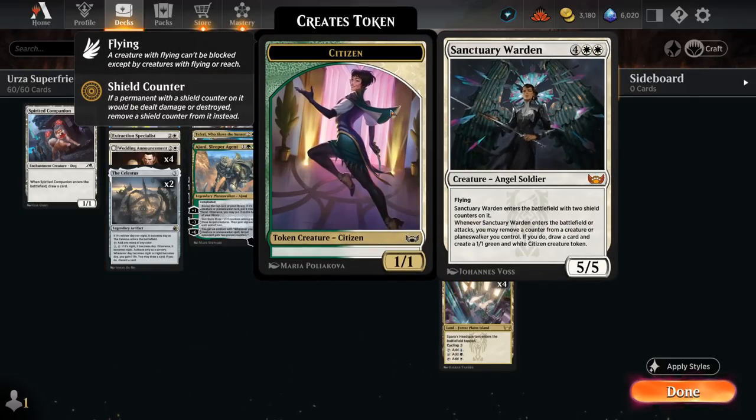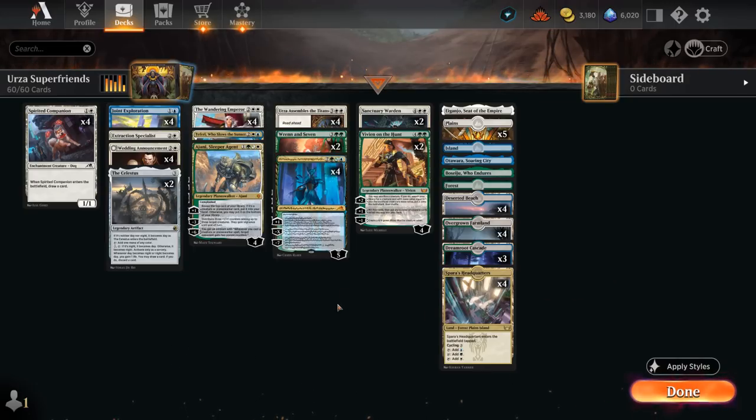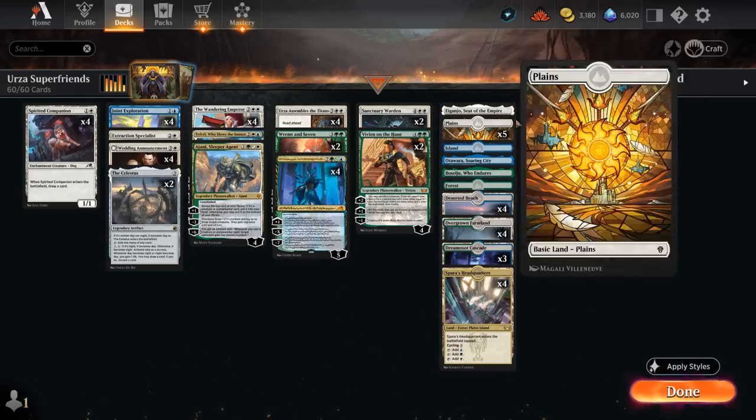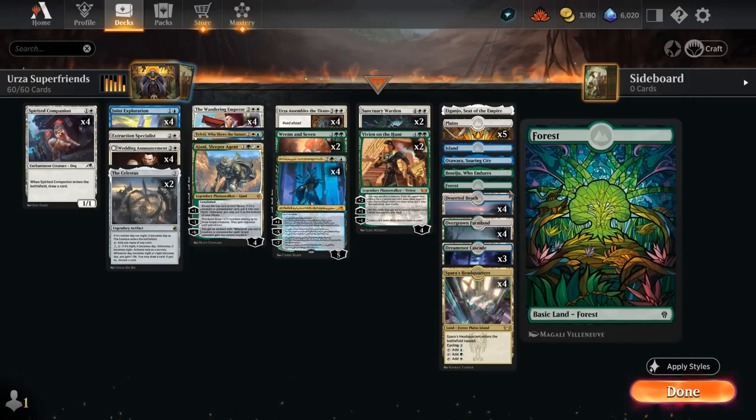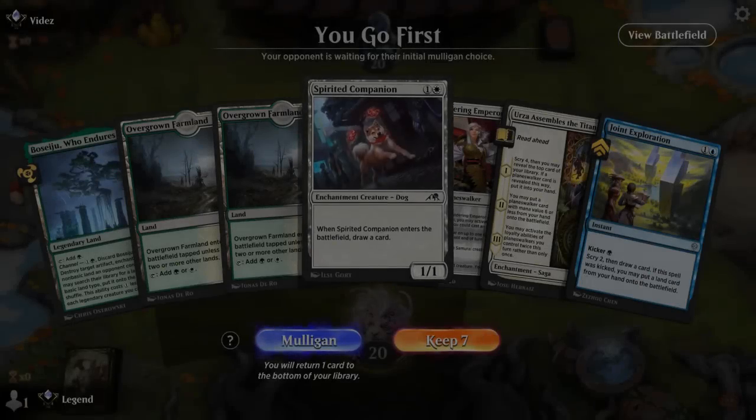We also have two copies of The Celestus for ramp, card selection, and life gain when it switches between day and night. Two copies of Sanctuary Warden — a 5/5 flyer with two shield counters — let us remove a counter from any creature or planeswalker we control including loyalty counters, drawing a card and creating a 1/1 green and white Citizen token. The mana base runs channel lands from Kamigawa, basics, and plenty of dual lands.